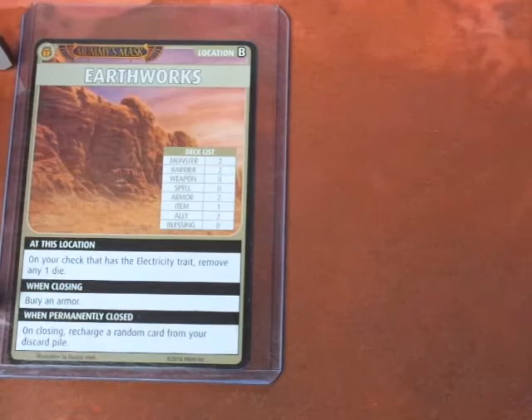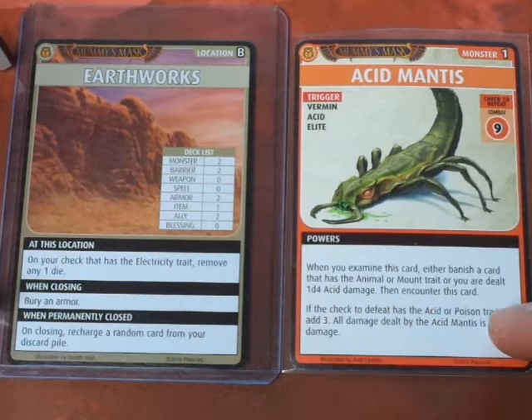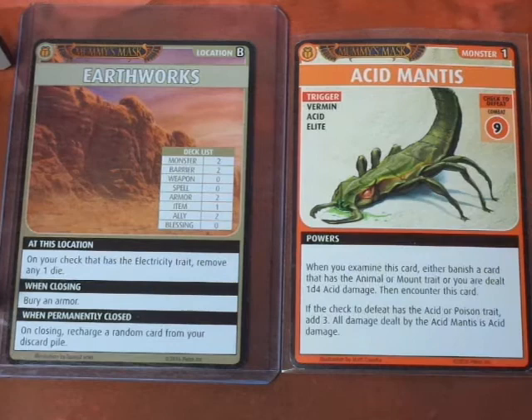We get an Acid Mantis. It does not have the Construct or Undead trait. It's a Trigger Vermin, Acid Elite, Combat 9. We did not examine this card. It doesn't have the Electricity trait. If the check to defeat has the Acid or Poison trait, add 3 — our check does not. We're going to use our Copish, straight up D10 plus D8, and we're adding 3 to this roll.